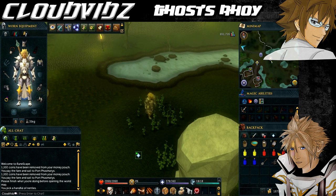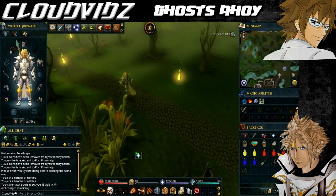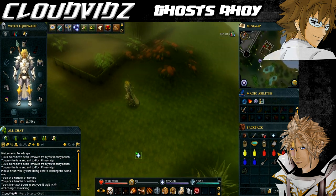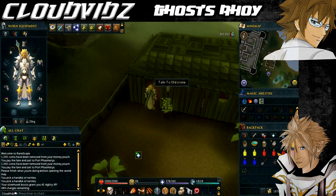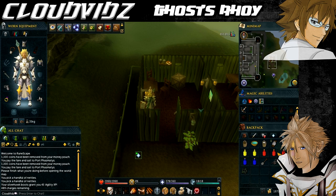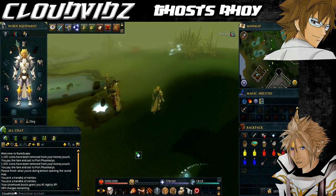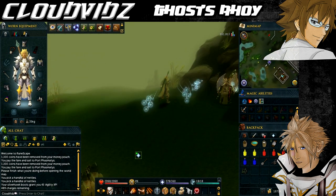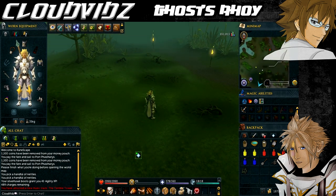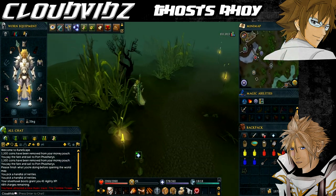We're now going to teleport to the Canifis Lodestone using the Lodestone network. Once you arrive at the Lodestone, just over this direction here, you should see some of the nettles I was talking about earlier. Make sure you've got gloves equipped, otherwise you'll get damaged and won't be able to pick them. If you've got the wrong type of gloves, in the Canifis town you'll be able to trade the clothes person — I believe he trades gloves that will work for picking nettles. Then put the nettles in the bowl of water, light some logs on fire by cutting a tree, and right-click the nettle water to use on the fire — that will turn it into nettle tea.